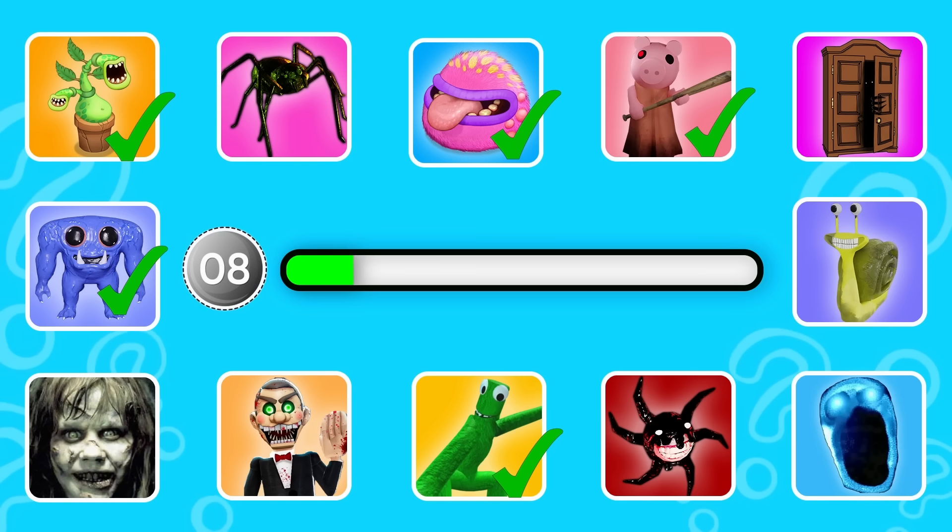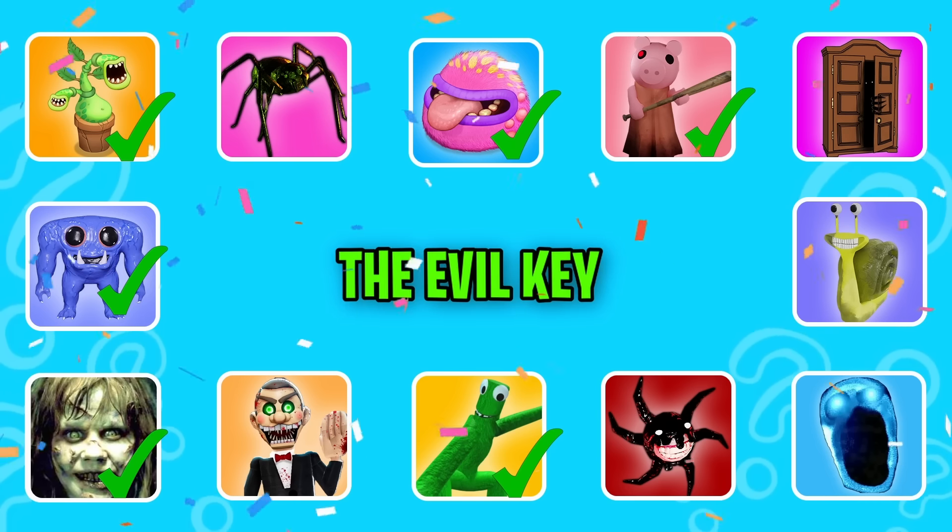Round 8. This monster hides in a fake key to scare players. That is right, it is the Evil Key.